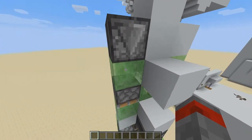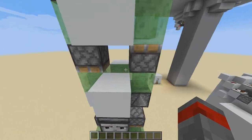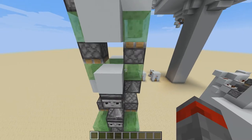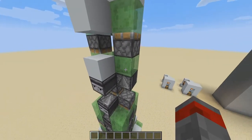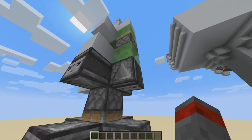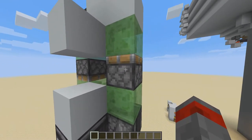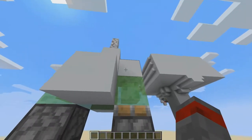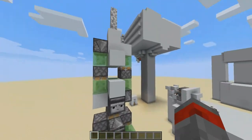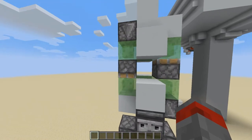It will give a push to this sticky piston over here. That piston gets powered and it will pull up this line of slime blocks, so everything stuck onto the slime block will get pulled up. Then this observer over here will get updated and it will give a pulse to this piston, which will push up the slime block again — creating a loop. That's why it is called a motor.